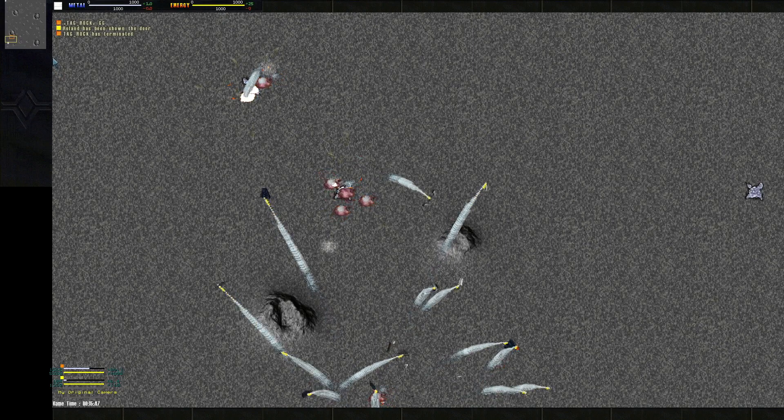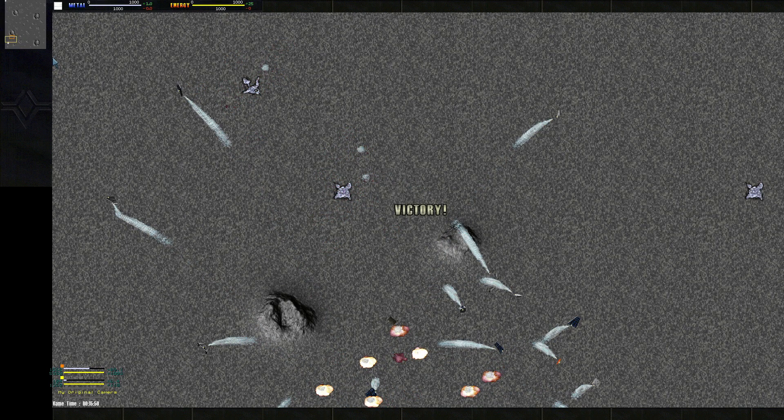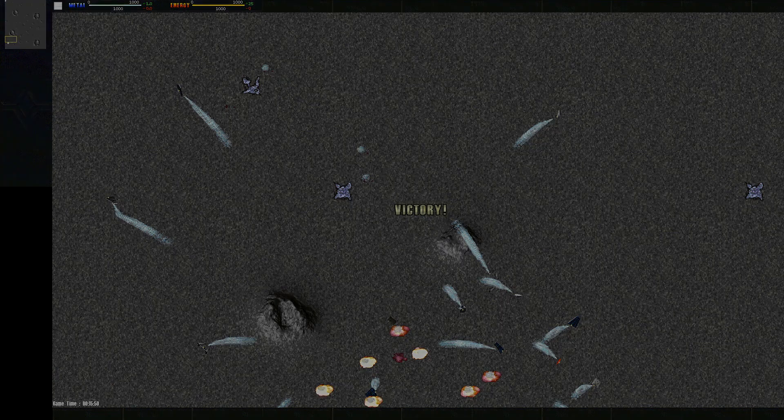Rock goes 2-0 in this best of three and will move on to the semi-finals. We've got Frieza and Venom on one side of the round of four, and I play versus Rock on the other side — so it's a full TAG semi-finals. If you want to check out my round of eight games versus Postal, I'll put that at the end of the video. If you liked today's cast, hit the subscribe button if you haven't, give a like and comment, and until next time, bye!